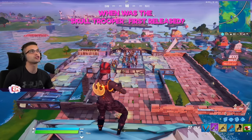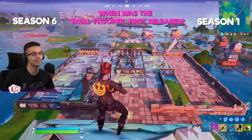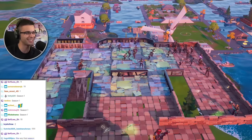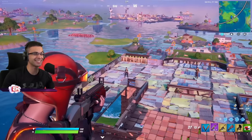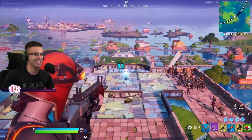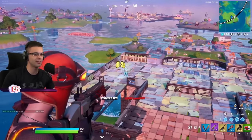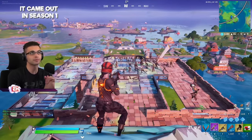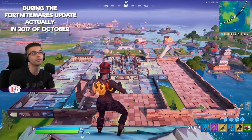When was the Skull Trooper first released? Season six or season one? The correct answer is brick — season one. It came out during the Fortnightmares update in October 2017. It came back in season six.